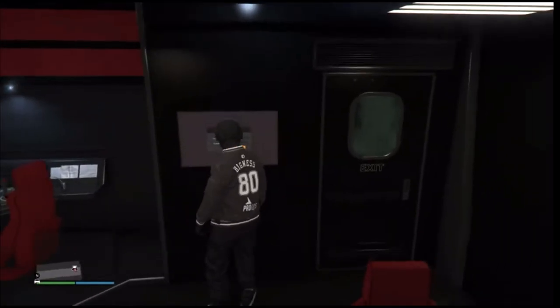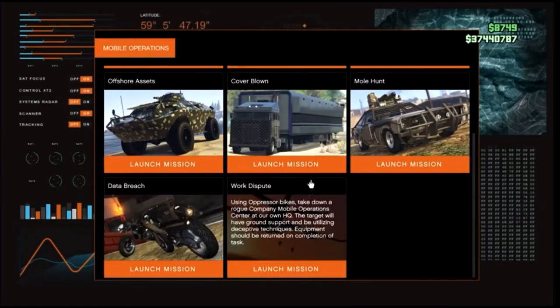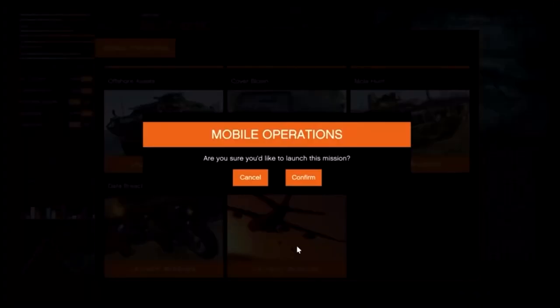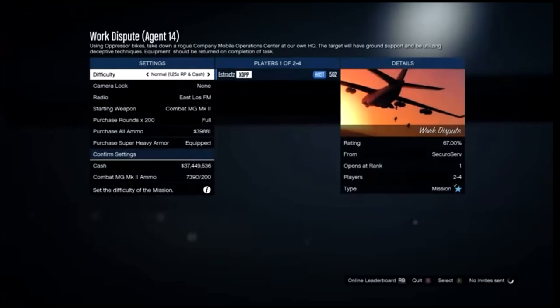After you're here, hit run on the d-pad, log in, and scroll down to the bottom. We're going to be using the Work Dispute to get the black joggers, so go ahead and launch this job. You'll need a friend to help you out. Once a friend is loaded in, start the job and make sure you set the difficulty to easy so you have more lives.